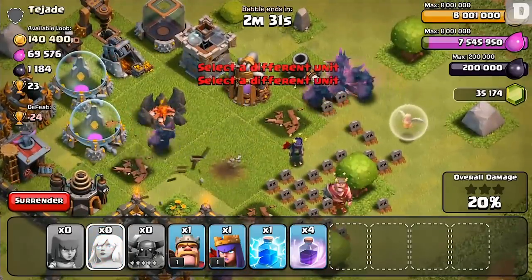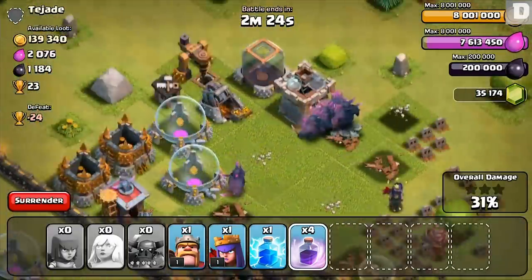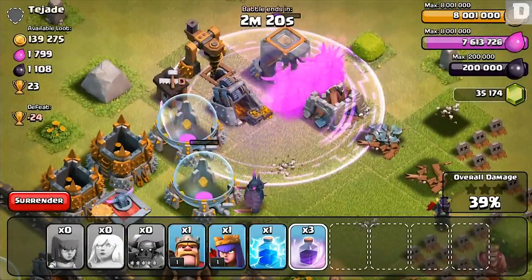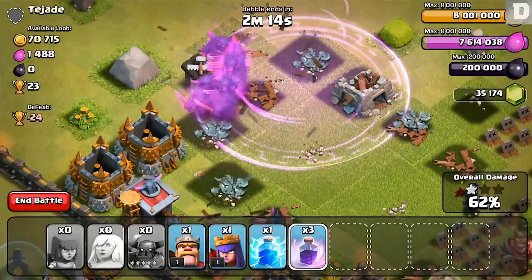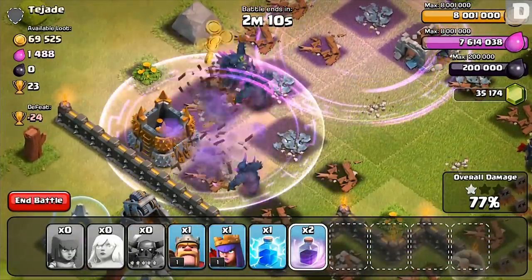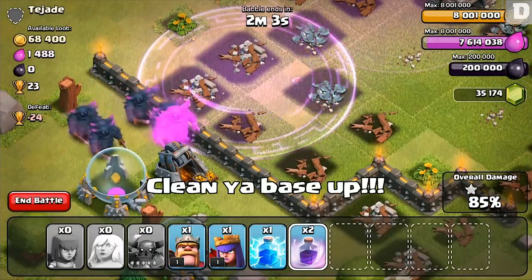This is what I like — a little healing just in case. We got an all-girl team with these purple swords — one shot! Sorry TJ, your base looked a little messy. I'm gonna call these the cleaners — cleaning service. We'll clean your loot and clean your base up.